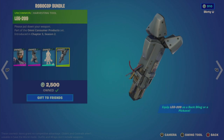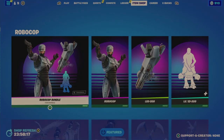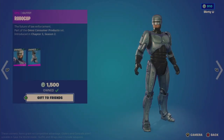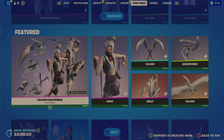I really feel for this bundle at 1800, you get a real decent value — considering the outfit itself is 1500, the tool is 500, as well as the emote. The outfit also includes the back bling. They also brought back the Falcon Clan bundle, which I also recommend.